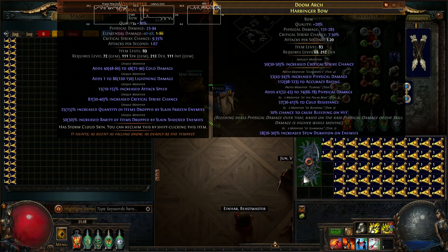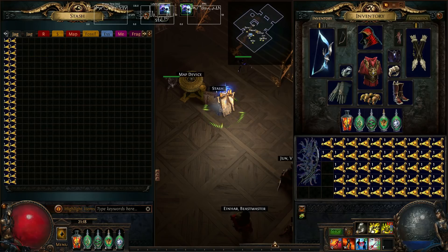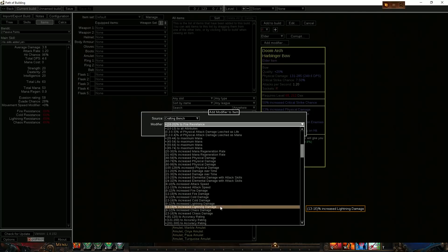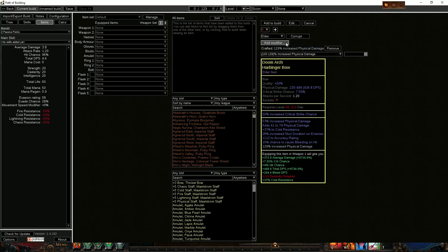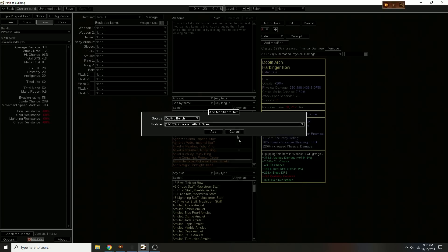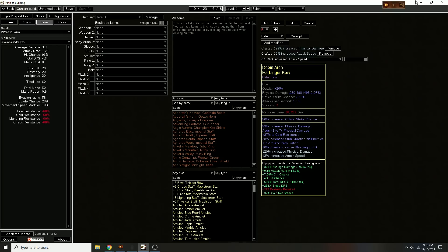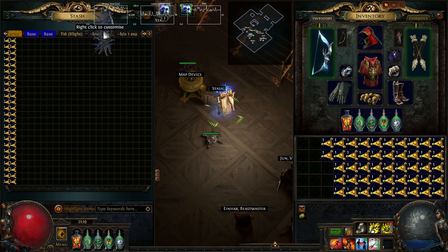That's a pretty good hybrid on the bow. We could either add a prefix, remove a suffix, or annul a suffix and multi-mod. Let's look at what this would be DPS-wise if we added physical damage and some attack speed — close to 500 damage. Let's go ahead and keep that. A 500 DPS bow is good.